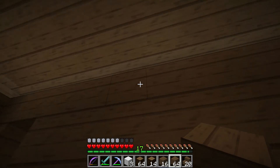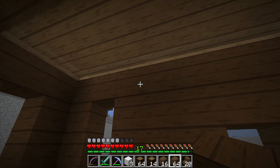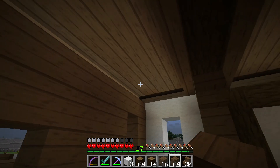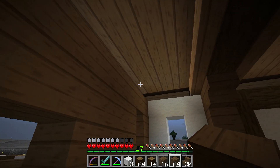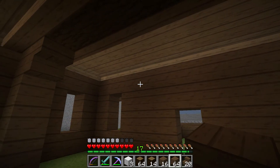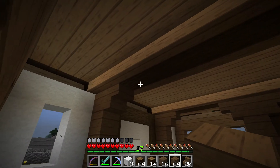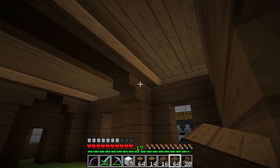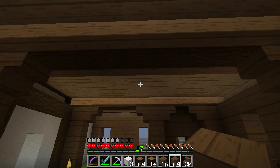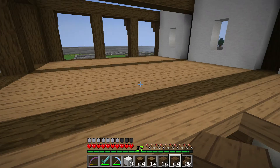So this is just full planks and then stairs. You probably can't see it on the video, but I just wanted to give a little bit of a different look to it and kind of leave these beams exposed and make it part of the design. Yeah, this is probably how it's going to stay.